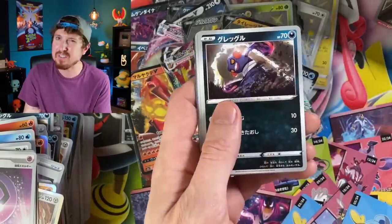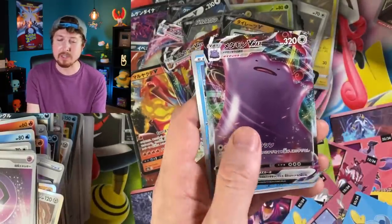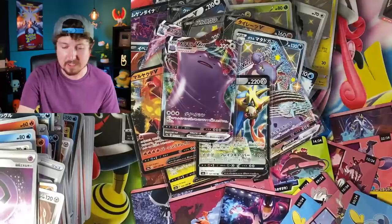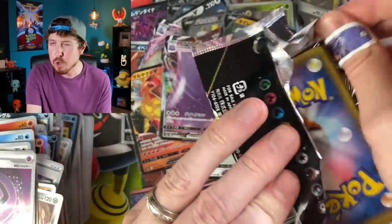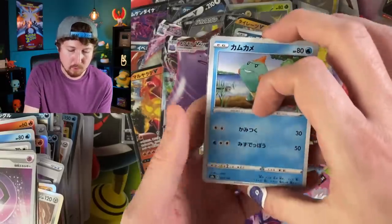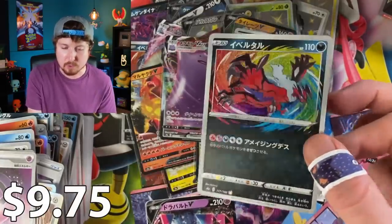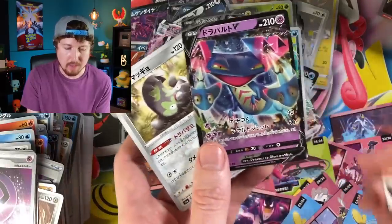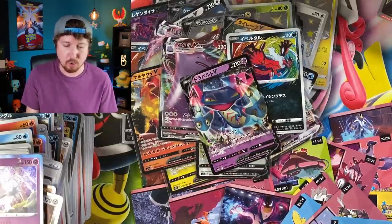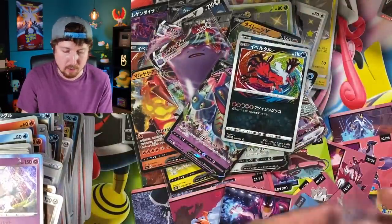So close to a God Pack — I feel it! Going into another pack: another Ditto VMAX! I'm so glad I pulled out all these extra sleeves because I didn't realize we were going to need this many. An Amazing Rare next — we already pulled this one, but I'll take another for the collection. We also got a Dragapult. Four booster packs left — four chances to pull more Shinies or a God Pack.